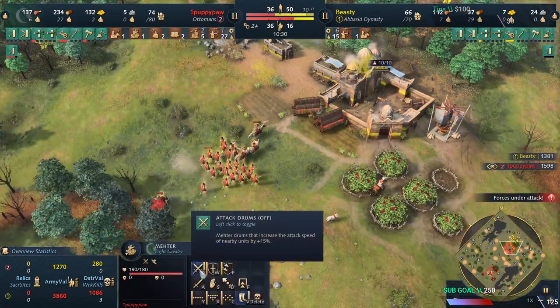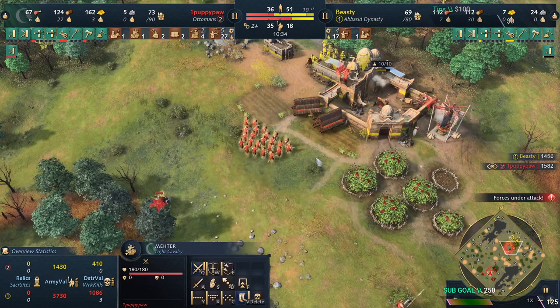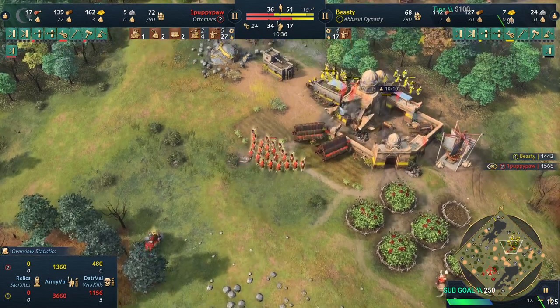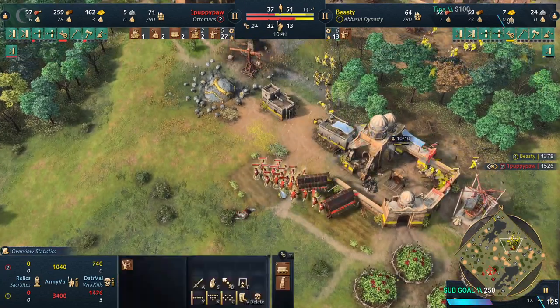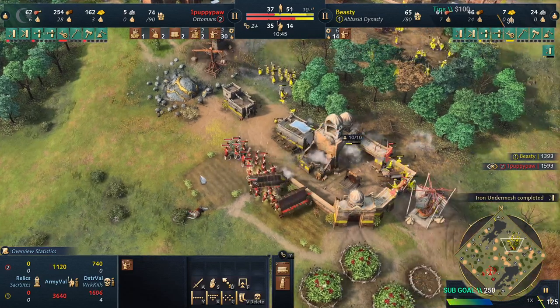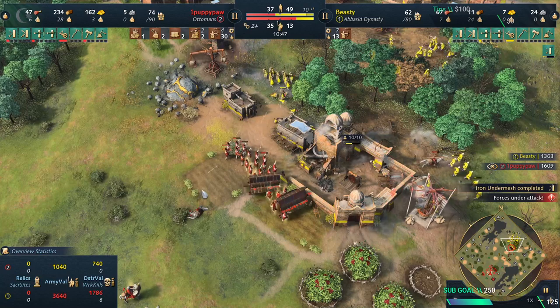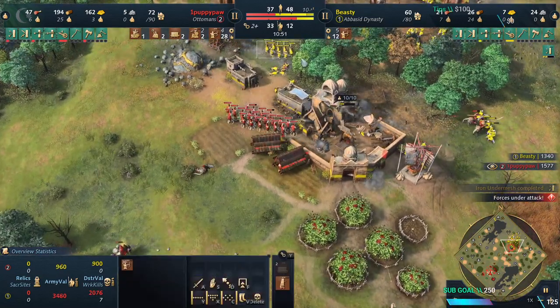He set his Mehter on attack drums and not on ranged defensive drums, which is a little weird to me, but that's fine — his archers are going to be really strong in this engagement because of the attack speed. His main focus is to kill the enemy archers first, and after that focus on the villagers.